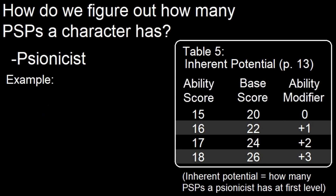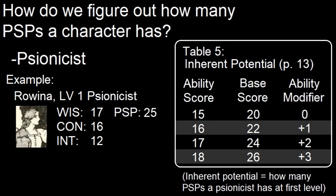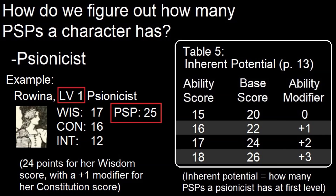Here's the example from the book. Rowena's ability scores are Wisdom 17, Constitution 16, and Intelligence 12. Her inherent potential is 25 — 24 points for her wisdom score, with a +1 modifier for her constitution score. At 1st level, she has 25 PSPs.